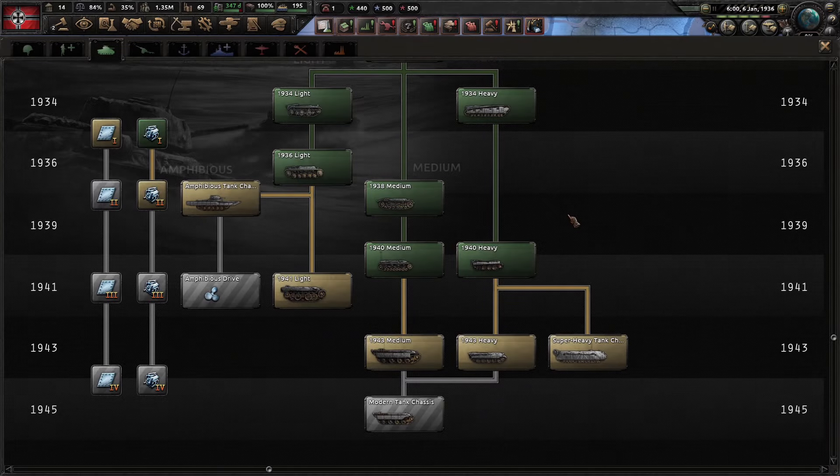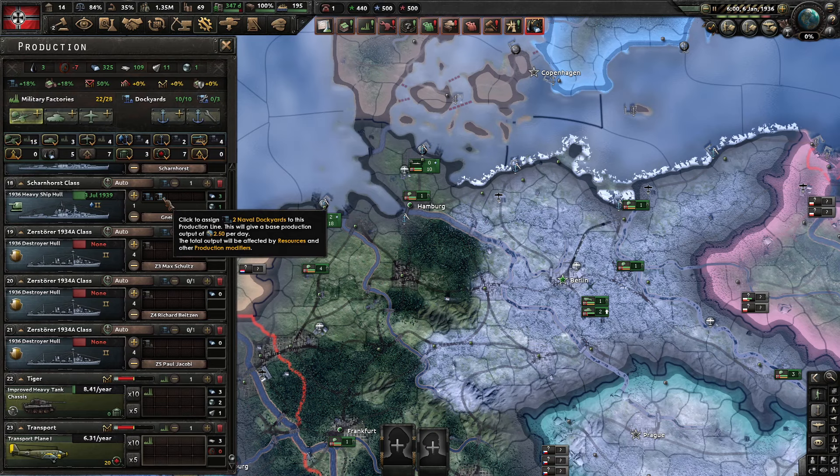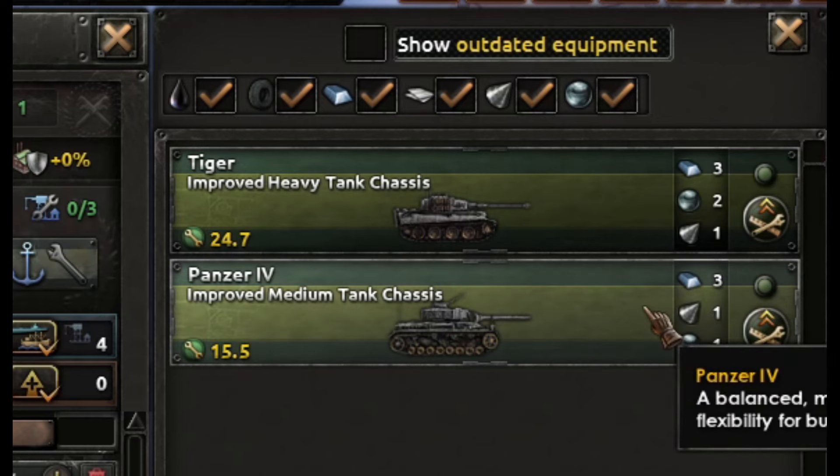Hello and welcome to Efficient Strategy Gaming. Today I'm going to go over my best medium and heavy tank designs for an AI game in Hearts of Iron 4 if you're playing as Germany. We're going to be using the 1940 chassis, and I've built out two different designs. The impetus behind this video is that transport planes last week are now doubly effective.